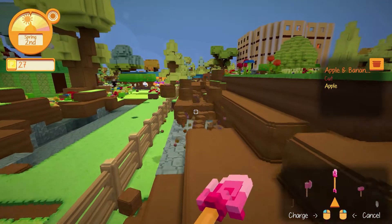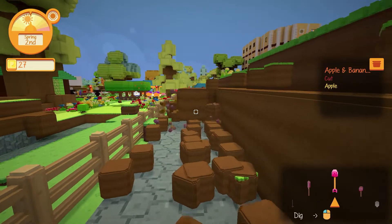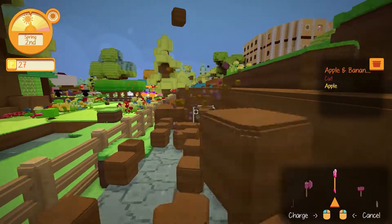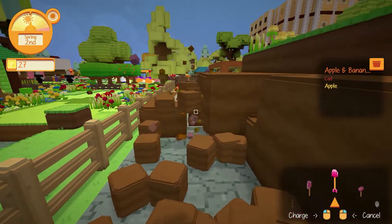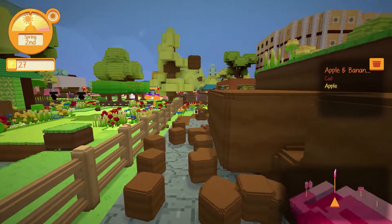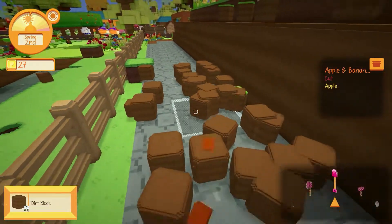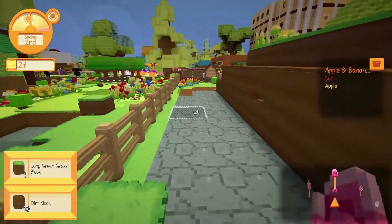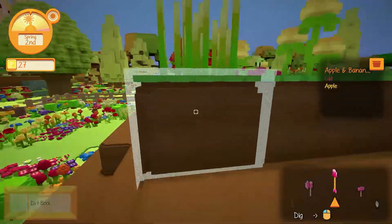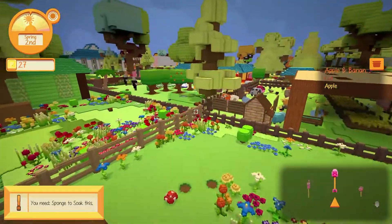Then we'll take this down. Oh, that was not good — that was more than I intended. So the water blocks themselves — what do I do with that? If I recall... I feel like I might be confusing games. Is there a sponge? Is that a thing? Is a sponge a thing? Yes — it is a sponge.